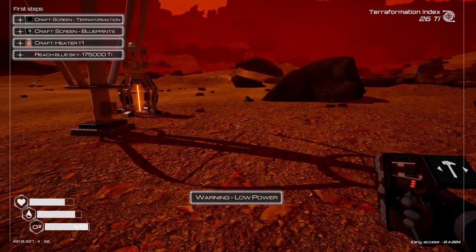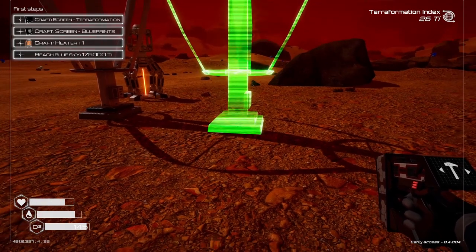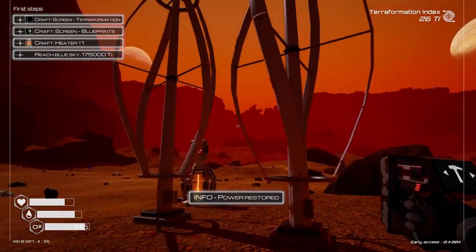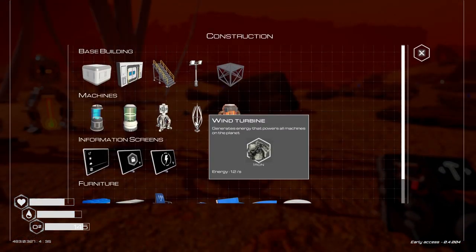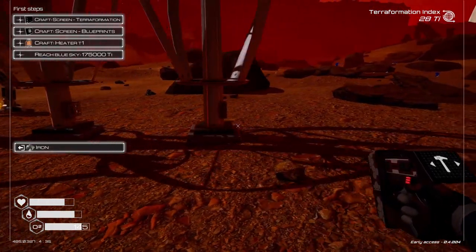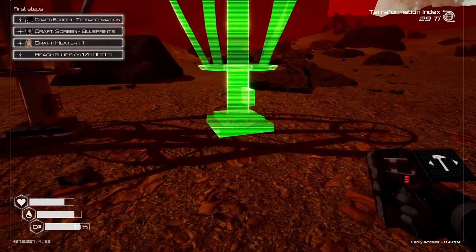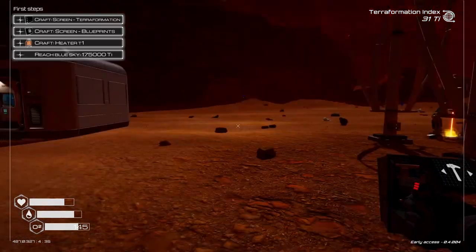Let's get another turbine going. It's got to be sufficient — because I think what it was is it just wasn't producing enough for it to be spinning. Let's get a couple so we don't run out of power again. There we go.